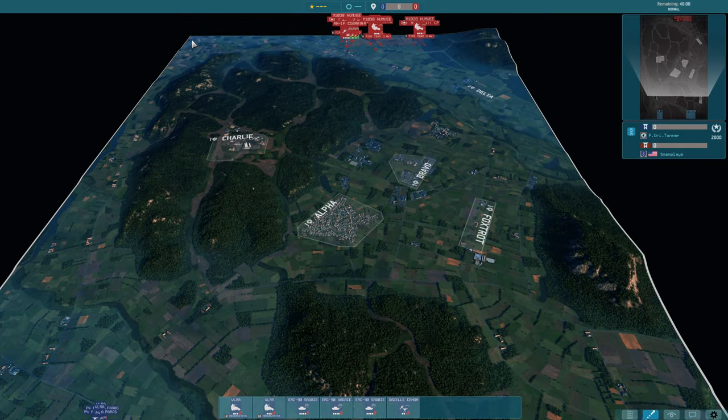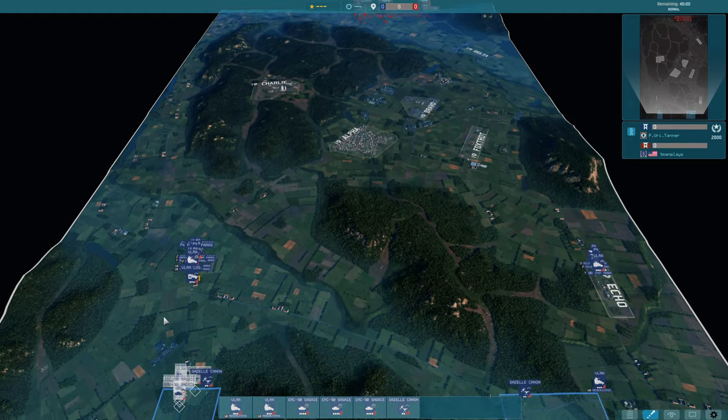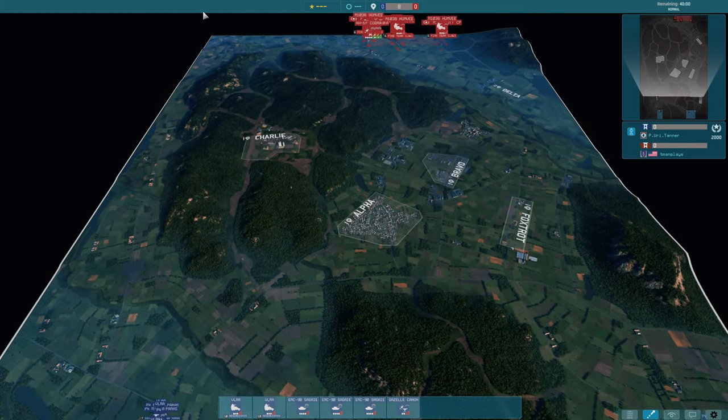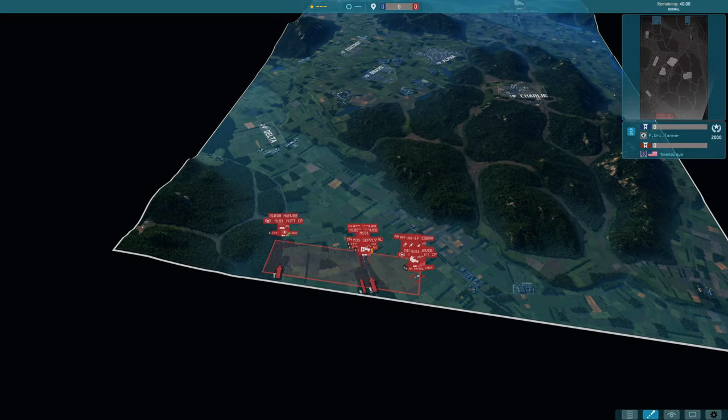A little bit defensive up there. Sometimes people do try and go around the back here, although other than cutting off the back line or maybe trying to find artillery, there's not a huge point on this version of the map because there are no points there.